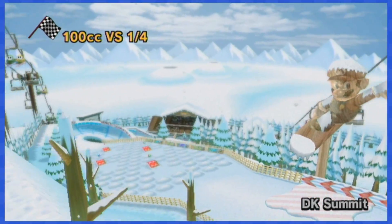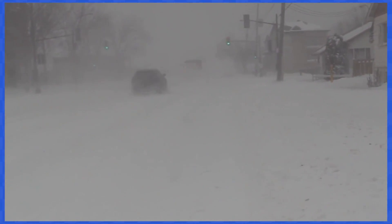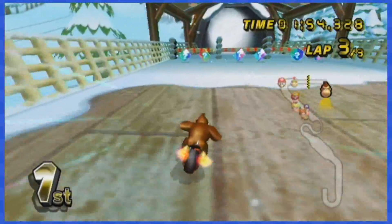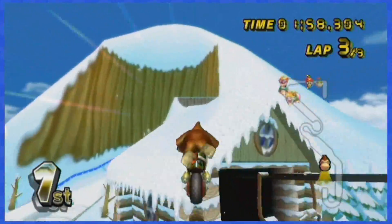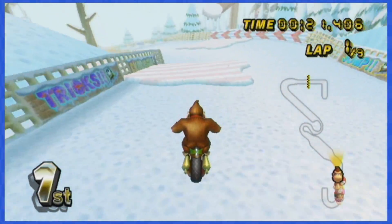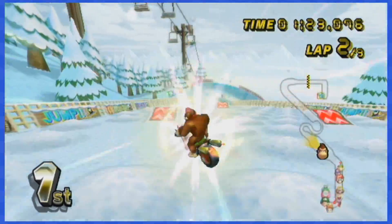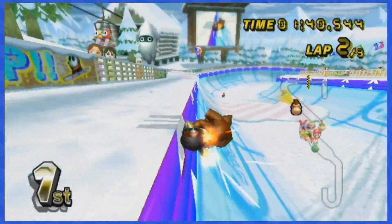DK Summit is the next stop, and this snow-filled scenery truly reminds me of home — oh Canada. The first set of boxes is located at the beginning near the gates for the DK barrel; just squeeze in between the boxes and through the gates. The next boxes are on top of a ramp, but you can just jump to the left or right to dodge them easily. Most of the remaining boxes are on top of ramps you're supposed to trick off of — just avoid them, don't trick, and that's it.